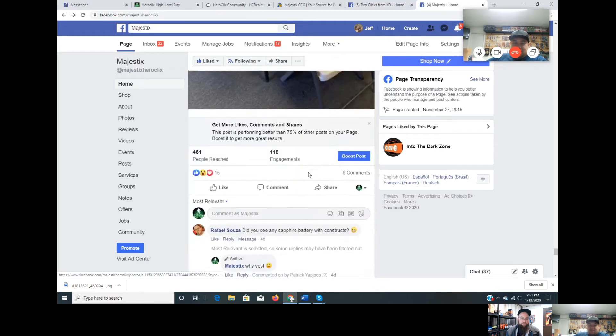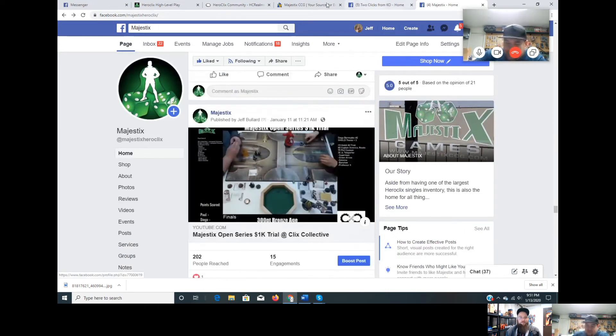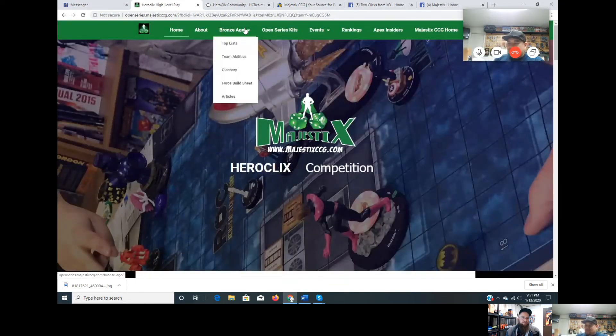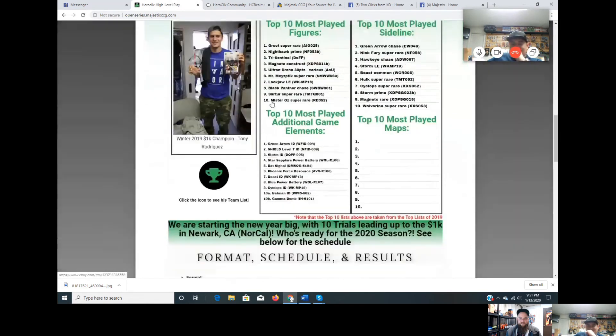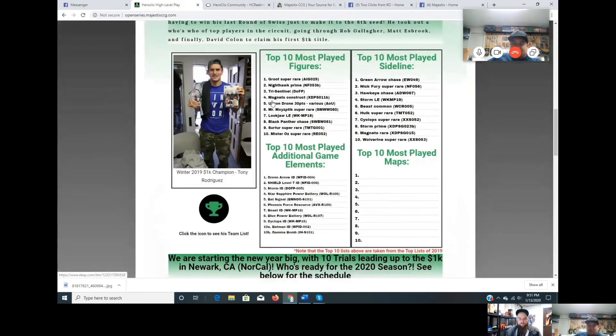We haven't done maps yet but that's next. Let's move to the Bronze Age top lists — the Open Series website has been updated. We'll also cover hidden gems next week. Let's go to the trial results. First up: Gun Guy Games, first place, Cory Franklin with his Ruler plus five theme team.